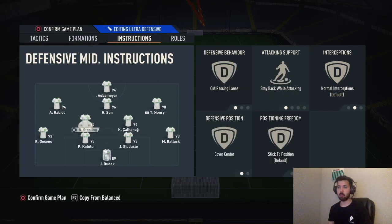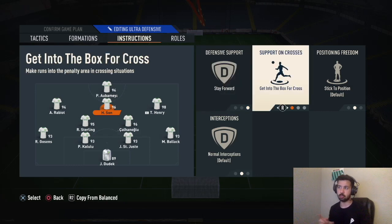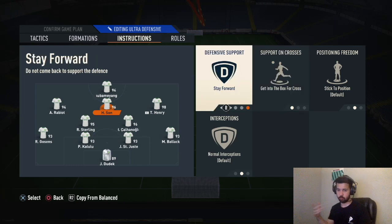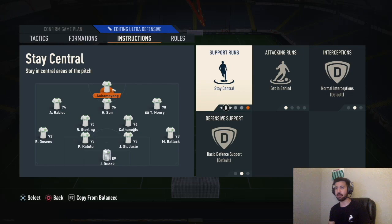Left CDM and right CDM: cut passing lanes, stay back while attacking, cover center on both — you want them staying there to defend the lead. Your CAM will be stay forward, get into box for cross — he's your first outlet player and shadow striker. Stay forward also helps to get out of the press. Right cam: come back on defense, get into box for cross. Left cam: come back on defense, get into box for cross. So you'll defend in a 4-4-1-1. Get into box for cross allows your wingers to cut inside — more bodies in the box. Both strikers: stay central, get in behind.